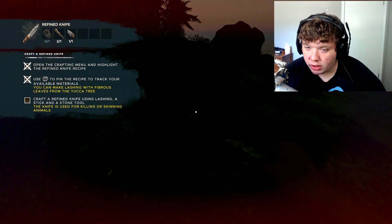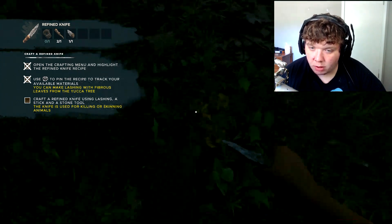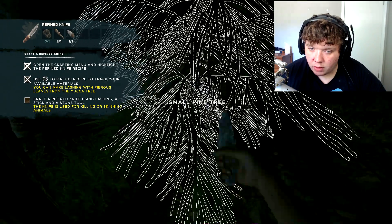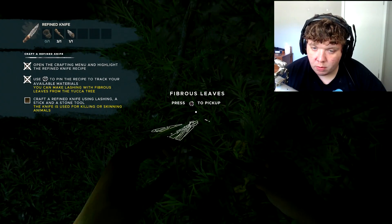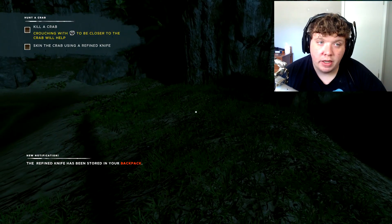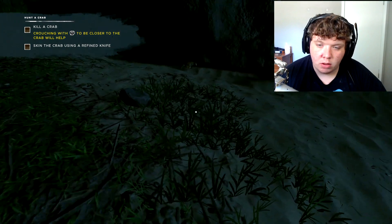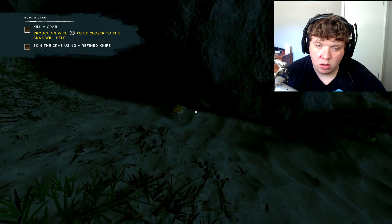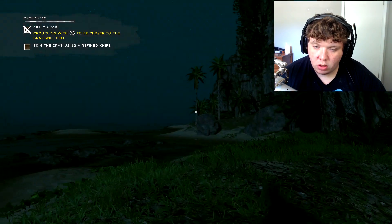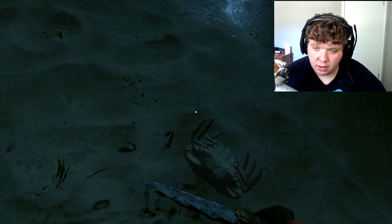Ow! Everything wants to kill me. Yes! That's how we do it. Give me this young palm. It took me a bit to figure out. Sorry for all the people watching. We have a knife now. Kill a crab. Crouch with R3 to be closer to the crab. Come here, you little fuck. You dead? Yeah, you dead. Hold to skin. Crab meat!